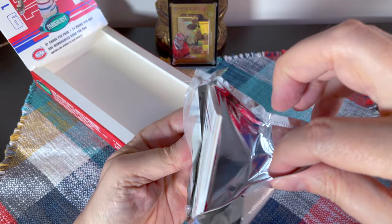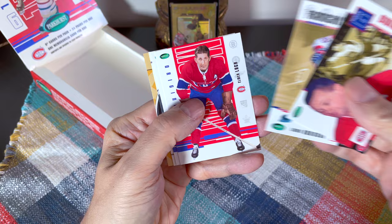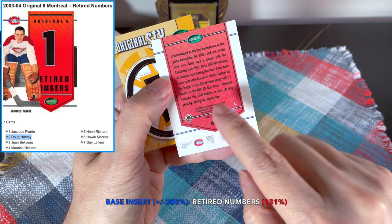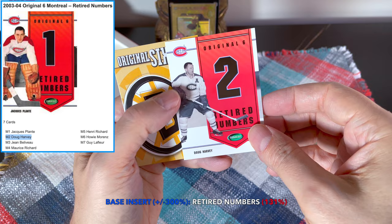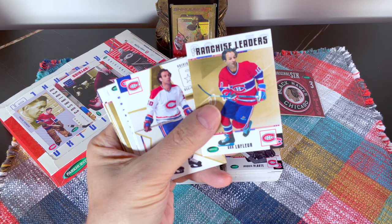Last pack — let's see if we can hit anything else. One mem per box is what you're guaranteed in this product. Early days of this stuff. A very nice Gump Worsley — I'll take that! Oh, look at this — we have a Retired Numbers insert! These are really cool. We actually had a base insert to end it off — the Doug Harvey Retired Numbers insert. Very, very nice. A banner to end it off!